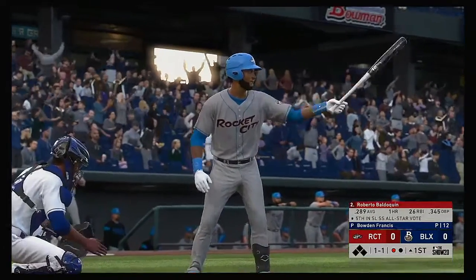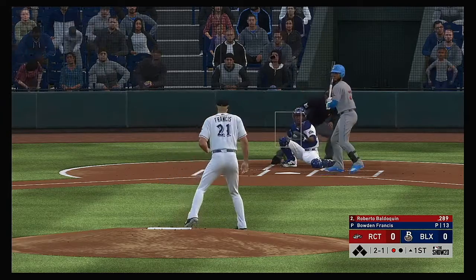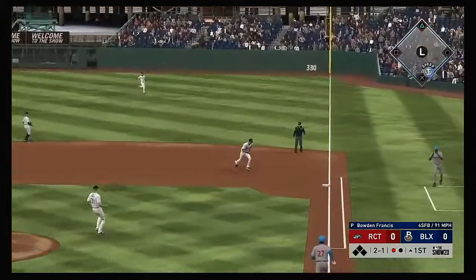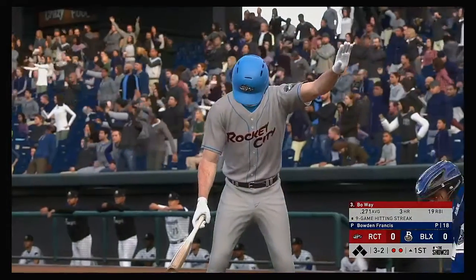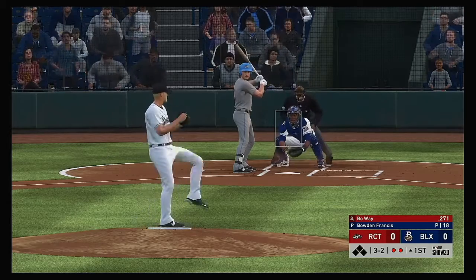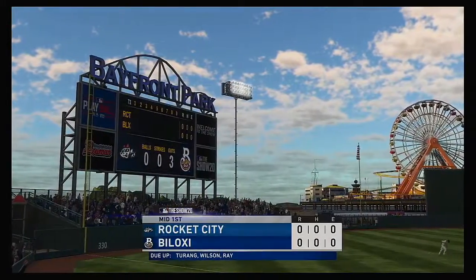Into the box now, Roberto Baldoquin. He was hitless in the shutout last night. No offer on that one — two balls and a strike. Hard hit to first, he's got it, and he'll take it onto the bag himself. Two gone now here in the first. Now with the play, Bo Wang, he'll get to take his first cuts here. Grounded to first, just reined in, and he'll step on the bag himself. And the inning is over.